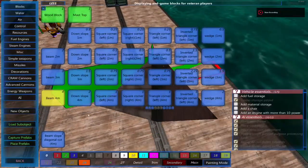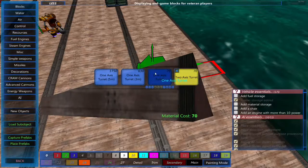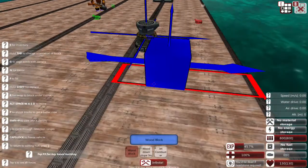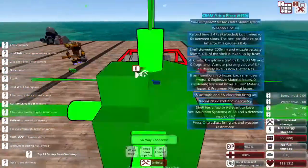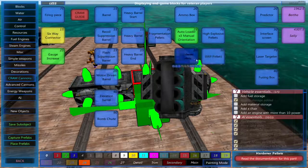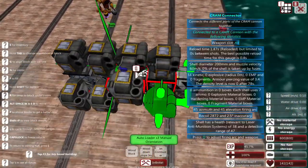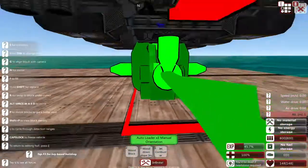First I'm going to build the CRAM cannon. Go into the new object and place down a one-axis turret — you can use the two-axis but the one-axis is better for bigger turrets. Place down a firing piece and to the back of it add some CRAM cannon connectors — four should be good enough. To these connectors add auto-loaders, placed with the flat silver and yellow sides looking out, all around, even on the bottom.